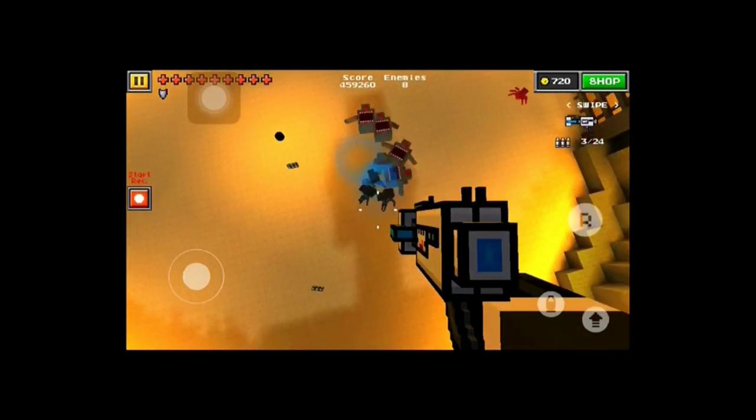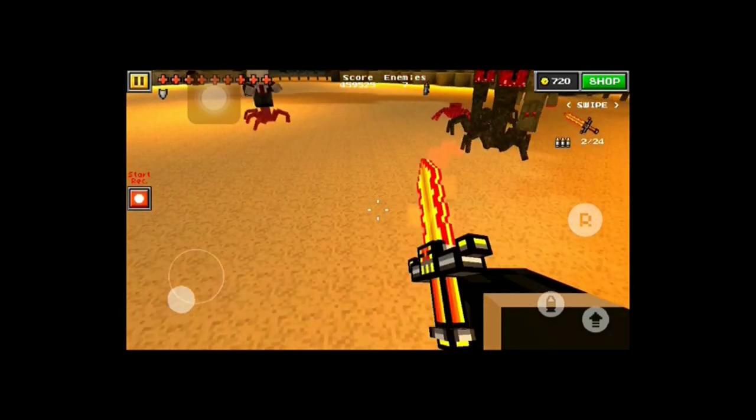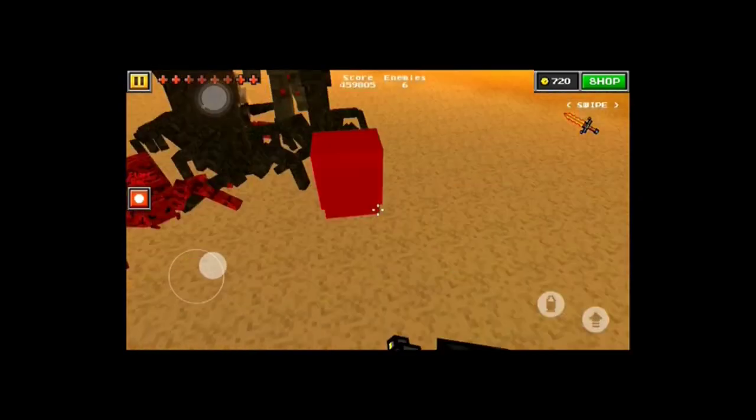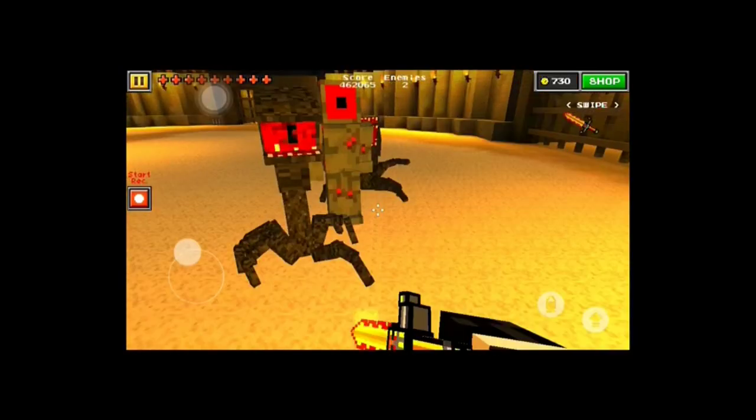I think it's every 10,000 points you get 10 coins. So as you can see, I'm going in here with the sword because I get a lot more points from that. As you can see, I just got 10 more coins because I just scored again.